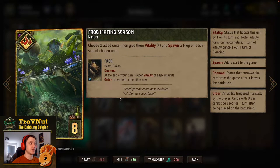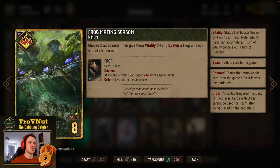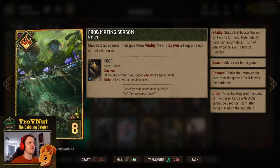Next up, a new nature card: Frog Mating Season. Choose two allied units, give both vitality for 4 turns, and spawn a Frog on each side of those units — generating 4 units at once with 8 points of vitality, so already 12 points on their own. The Frogs have a cool ability: at end of your turn they trigger vitality on adjacent units, speeding up your vitality payoff. Best to put it on a center unit already between two others, so the Frogs are also between units and have the most targets.